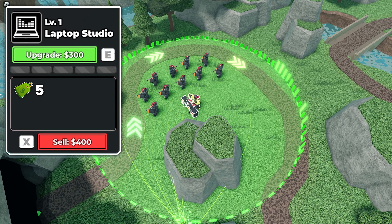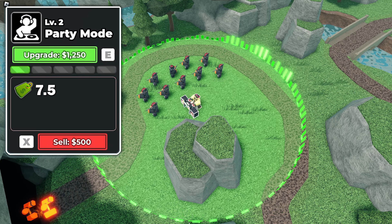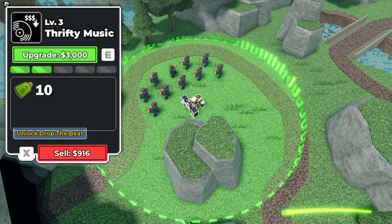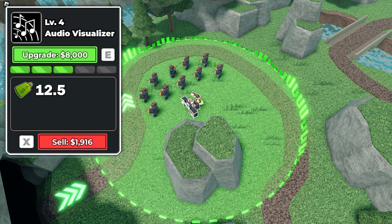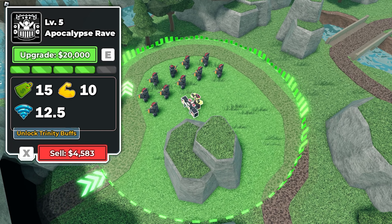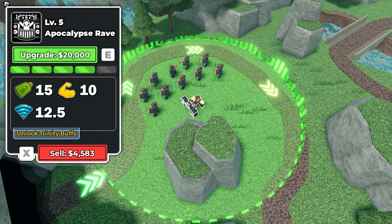The green track starts at 5% discount, then goes to 7.5% discount at level 2, 10% discount at level 3, 12.5% discount at level 4, and caps out at 15% discount at max. It also inherits a 10% damage buff and 12.5% range buff at max.